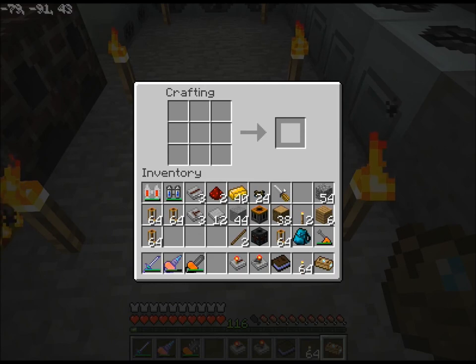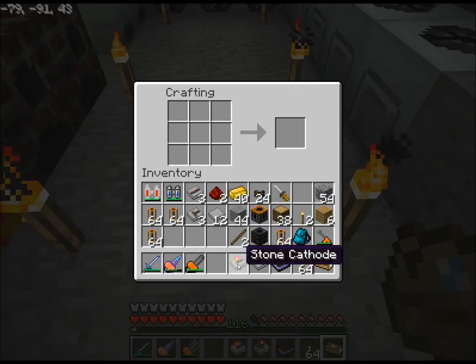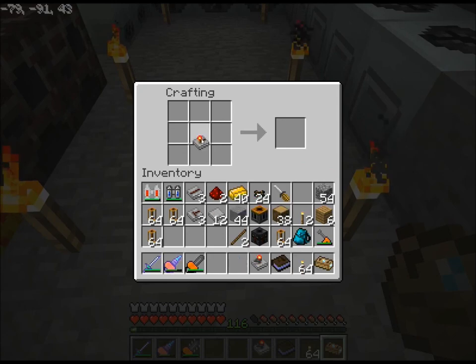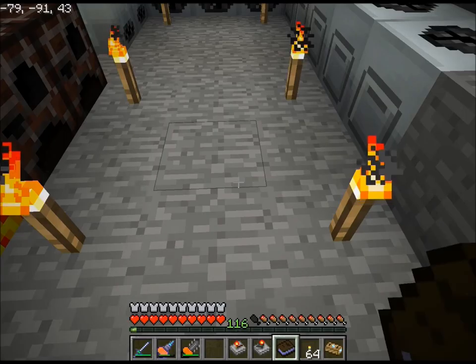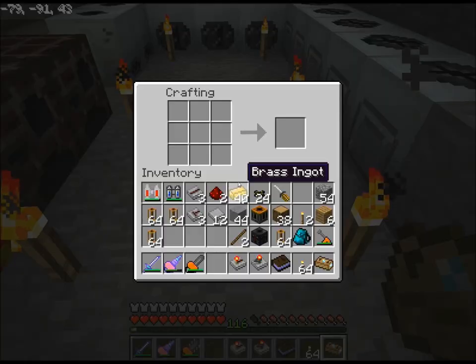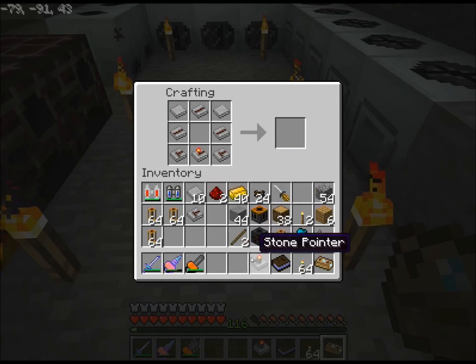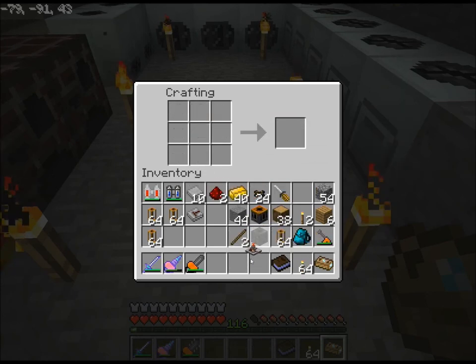And then stone pointer and stone cathode. I don't remember the recipe. So — wafers, wires, pointer, cathode, anode. That's a complicated recipe. Anode, anode, wire, wire, wire, wafer, wafer, cathode, pointer — timer! Yay!